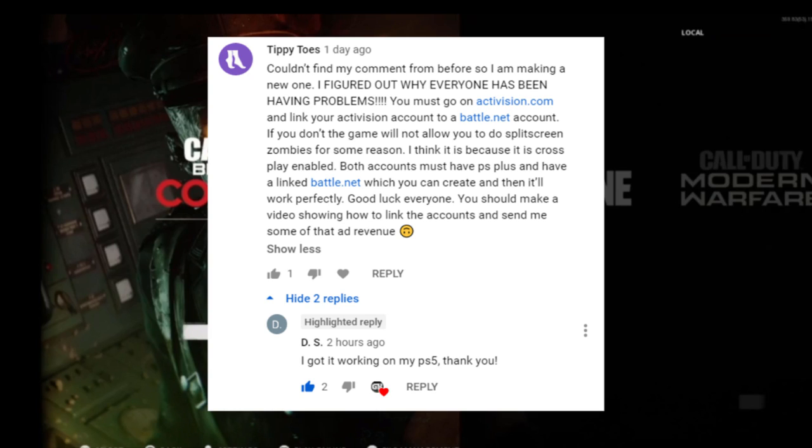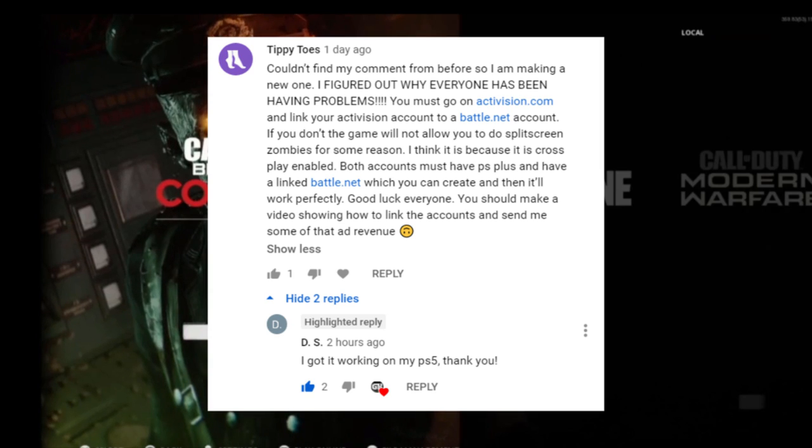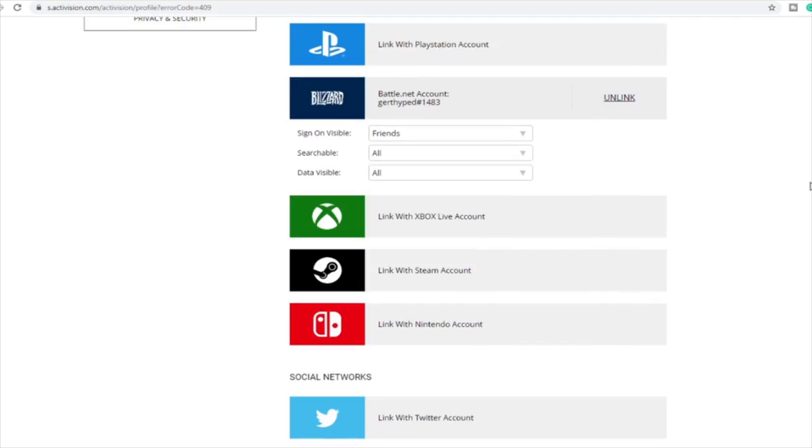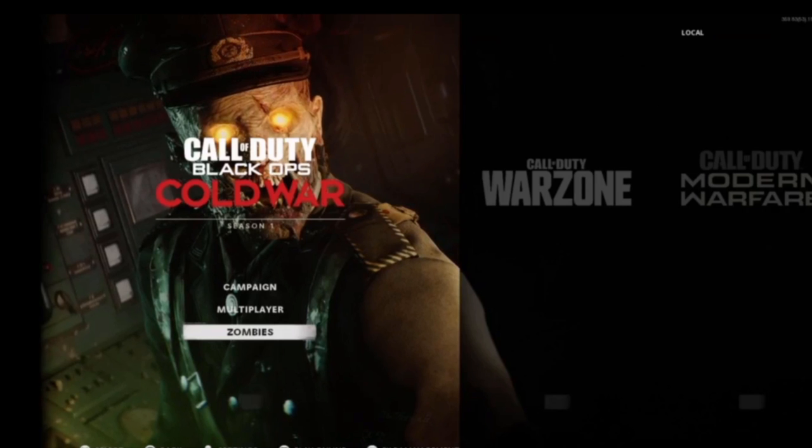You must go to Activision.com and link your Activision account to a Battle.net account. We didn't account for this when we first made our original video — we already had our account linked to a PS4 account. So go ahead and go to Activision.com, as you can see here on the screen, and link your account whether it be Xbox, Nintendo Switch, PS4, or whatever it may be. Then it should allow you to seamlessly connect.